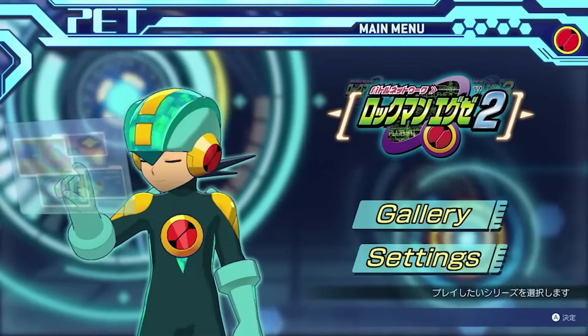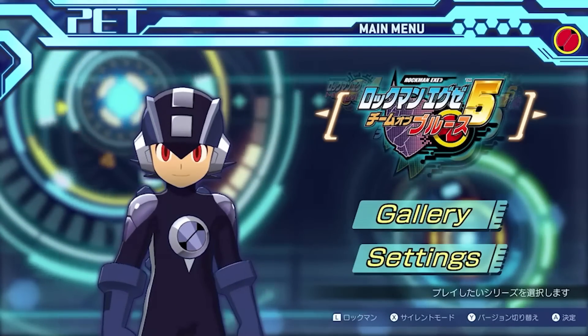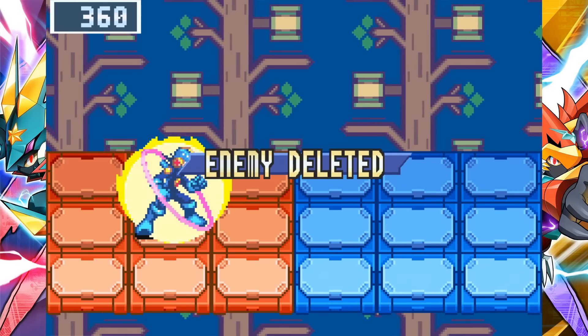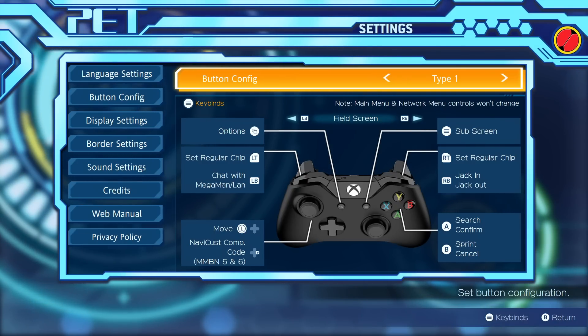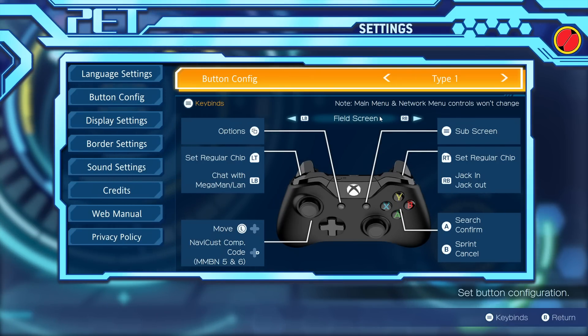Each volume has its own title theme — Volume 1 has an electronic remix of the EXE1 title theme, and Volume 2 has an electronic mix of the EXE4 theme. In the options, you can mute the background music and sound effects separately, which is great news for content creators or anyone wanting to grind to their own playlist. Overall the controls feel fine — no input delay and it doesn't feel like emulation. However, the actual control options aren't nearly as customizable as previous collections, with only three control scheme types that only change the face buttons.